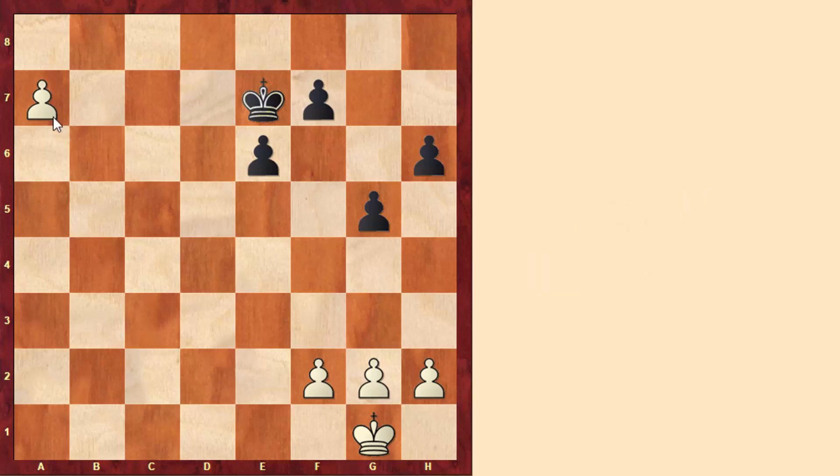Even if black managed to control that pawn, the king will have to go far away and leave black's pawns undefended. Even if black managed to go for that pawn, then white can try to attack black's pawns. So in this case we can easily see how strong a passed pawn can become in an ending.